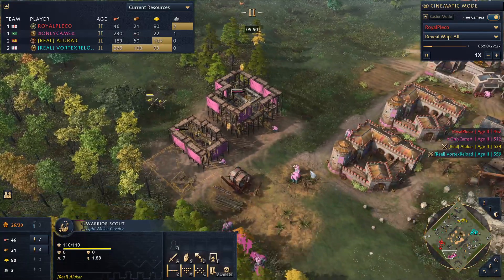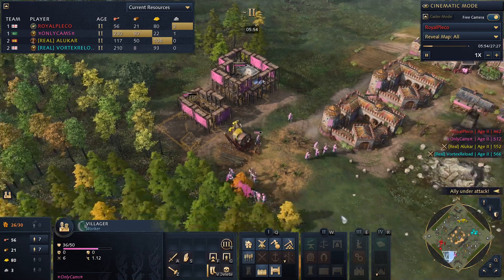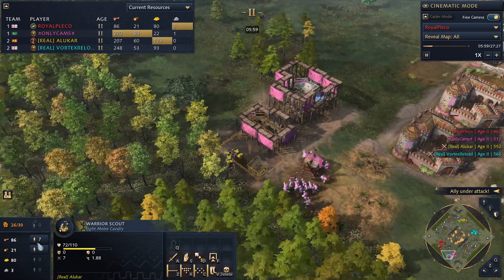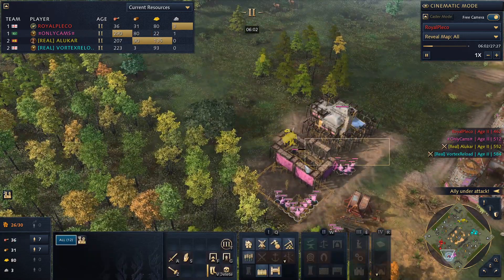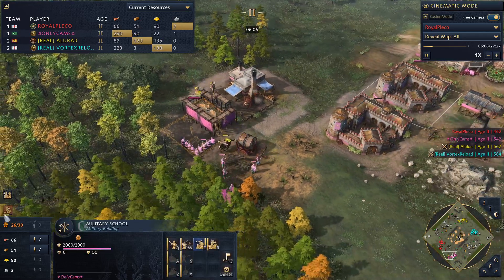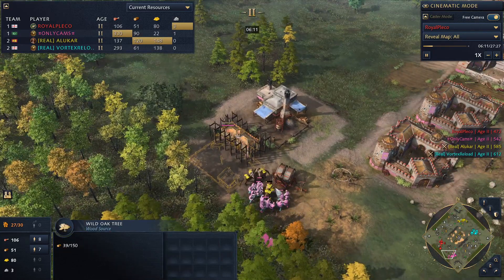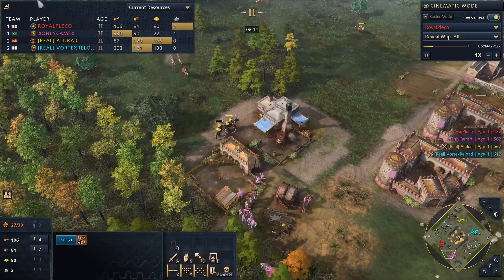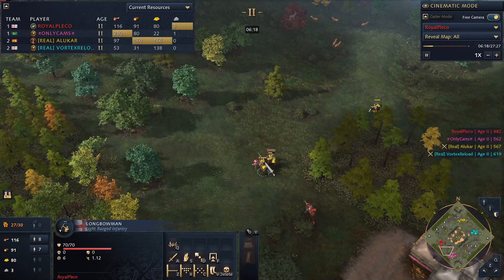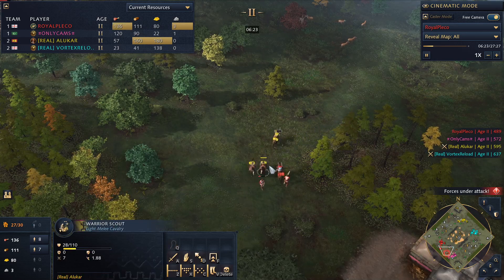A couple of scouts are heading in just in time to try and disrupt the buildings going up. With that many villagers rallied, the scouts can't stick around — it is costing some gathering time. Both military schools get a big boost to their train speed. One of the scouts gets completely surrounded and is stuck, but the other two are able to high-tail it out of there. They can take reasonable fights even against the longbows, but this one probably needs to back out.